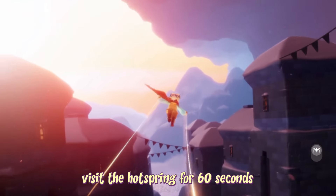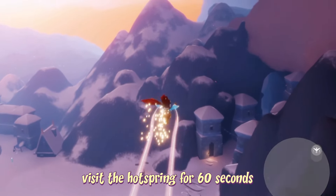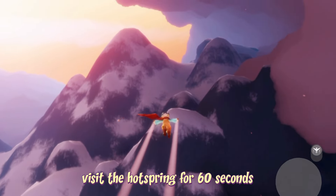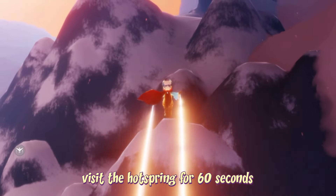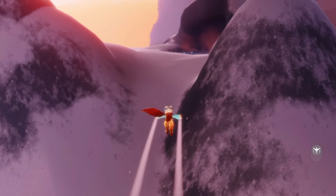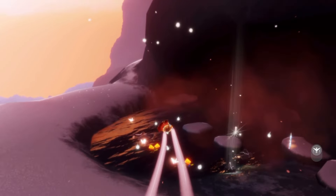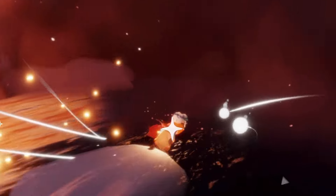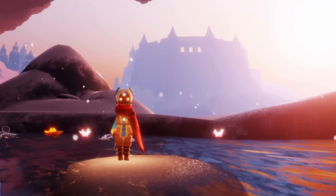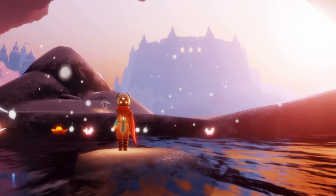To visit the hot spring, all we have to do is go into the Village of Dreams area — you can find the entrance directly towards your right when you first enter the Valley of Triumph. We're then going to fly all the way up on the right hand side to the top of this mountain, and here we will find a secret little hot spring. For this quest we do have to wait here for 60 seconds, so let's get snug in the hot spring and wait. Once that time passes, our quest will finally complete.